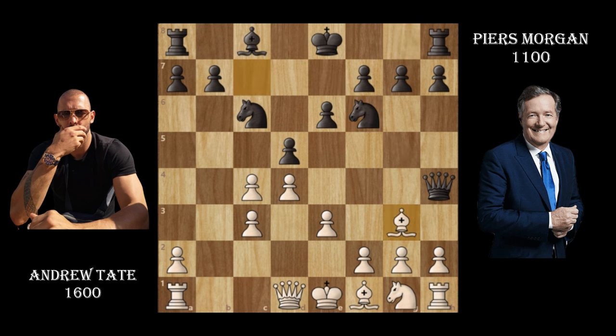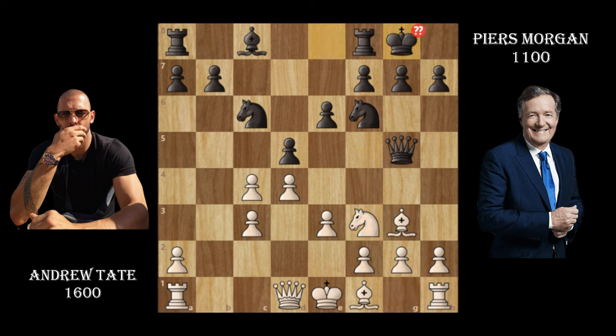Andrew Tate brings his bishop back to g3, attacking the queen. Piers Morgan moves his queen behind, but this isn't really a good move — there are so many ways to push and attack while opening up pieces. It's just not a good situation for Piers. Andrew Tate then brings his knight to f3, continuing to attack the queen.